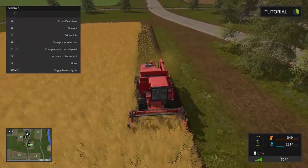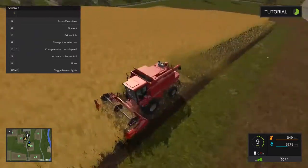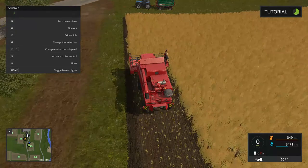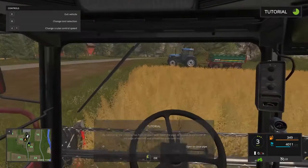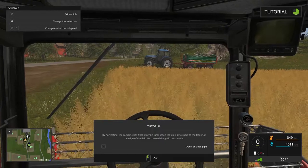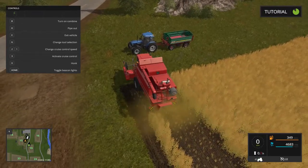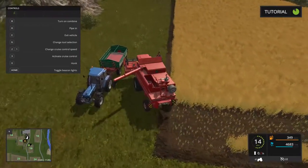Should we honk? Oh, that's so cool! I thought there was a spot to turn on and off the straw, but I don't see that anymore. By harvesting, the combine has filled its grain tank. Open the pipe, drive next to the trailer at the edge of the field, and unload the grain tank into it. Okay, we got it. Let's hop outside, turn that off, and put the pipe out. Automatically fills up — look at that!